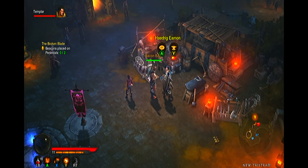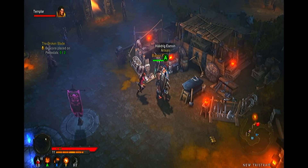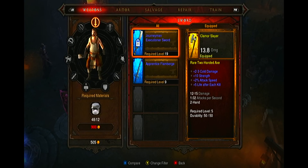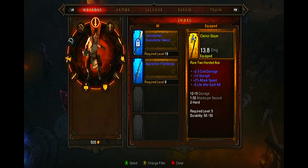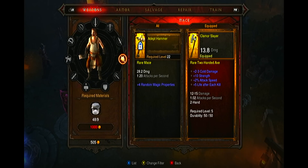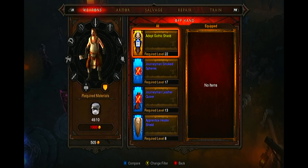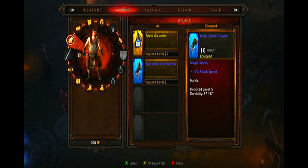Firstly, you will notice that the far right option on the blacksmith's tab once you gain access to him is Train. The blacksmith, much like you, will start at level 1 and you will need to select an item from the Train menu to add to the blacksmith's inventory. Please note that if you do train the blacksmith to use an item, you will not gain this item in your inventory — you will simply gain the ability to craft this item via the blacksmith, and you will need crafting materials to do so. Every time you select an item from the blacksmith's training menu, which at first will cost you 1000 gold, the blacksmith will gain XP.